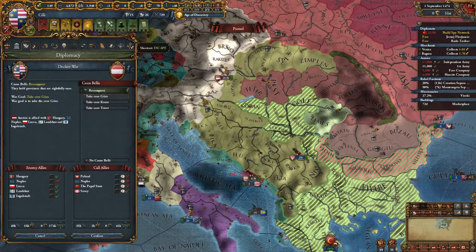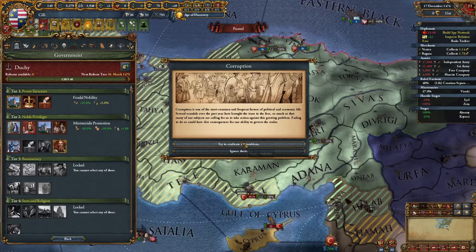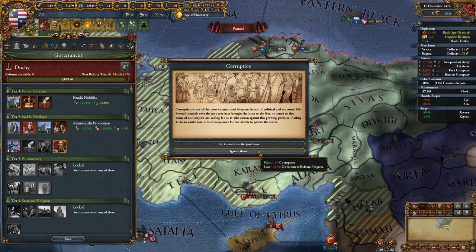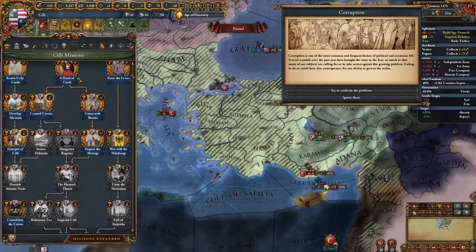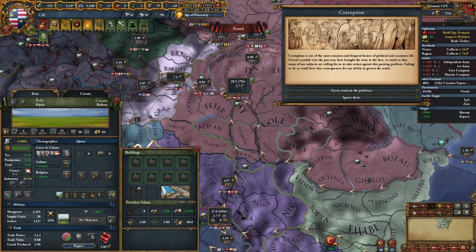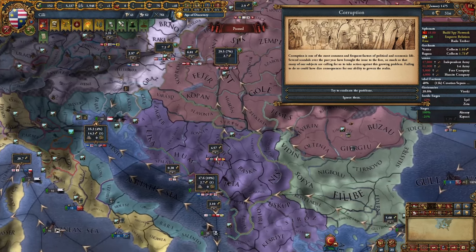We do have some cores on Austria. There's a minus 2 unrest event until the death of our ruler but he's very old, so I won't take it. Amazing timing for this awful event. I can actually get my next reform very soon so I'll keep this event going for now. In the meantime we can complete the mission 'Emporium of Cili': create a level one center of trade. Every center of trade with a trade building gains free base production. If we have burgers at 60 loyalty, trade buildings will upgrade to the next level. I won't complete this mission right now though — we currently only have two centers of trade but we can get more.